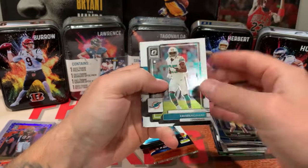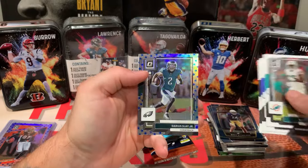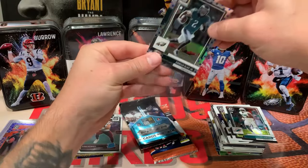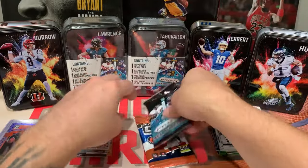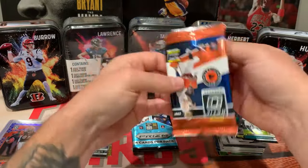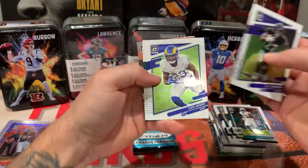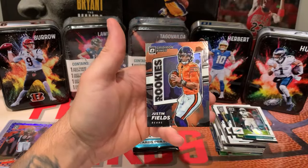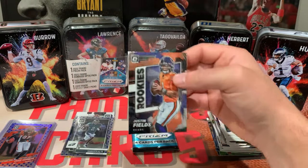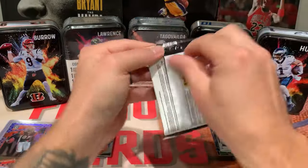At least we're getting some Stars here. We'll open Prizm last on this one. JK Dobbins, acres, Gridiron Kings — Justin Fields. We'll take that. Too bad that wasn't a holo. Alright, last pack — Prizm. Oh, we got a checkerboard! Let's go! Bobby Wagner, Gibson, we got a Von Miller — not a rookie.